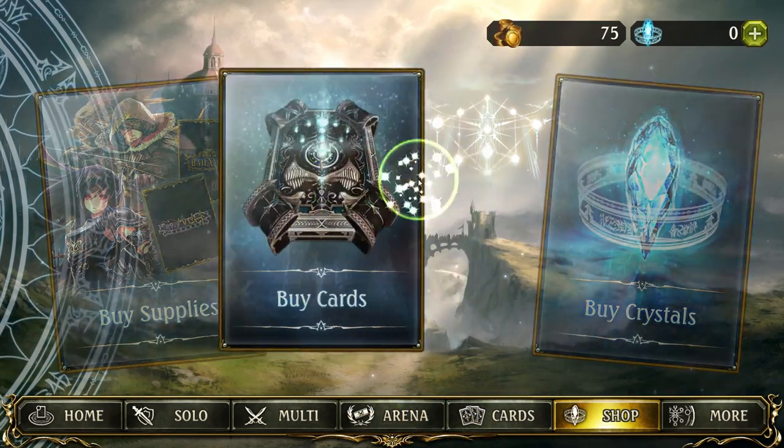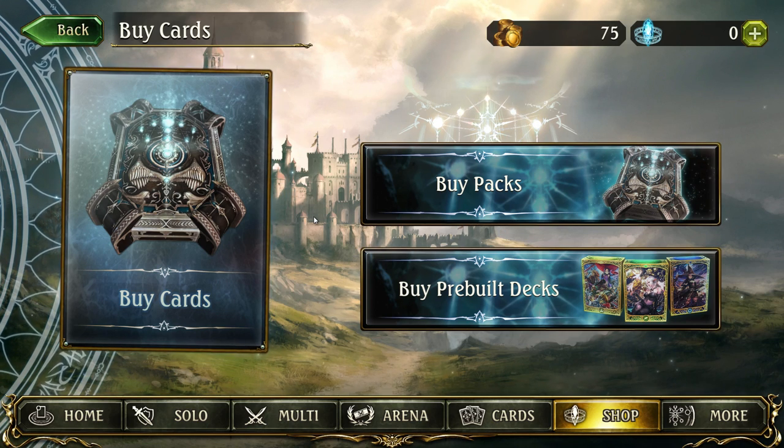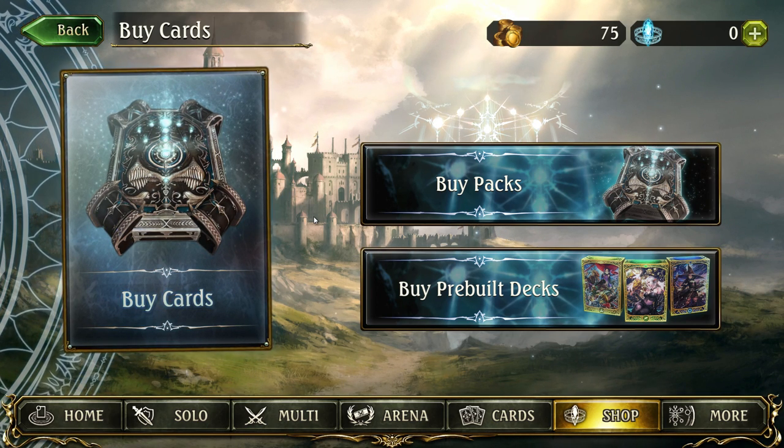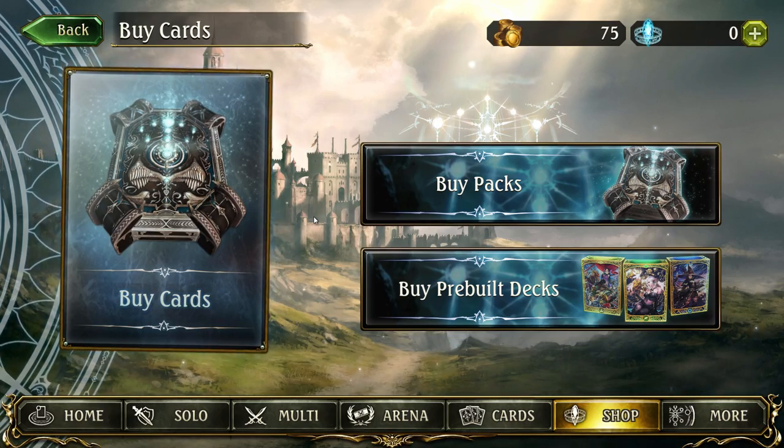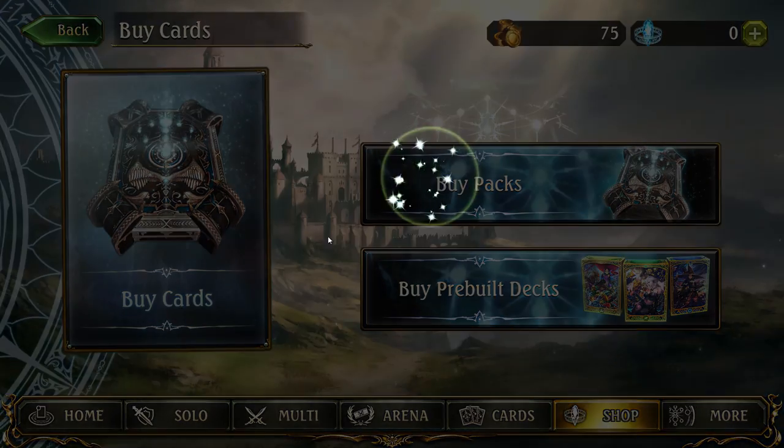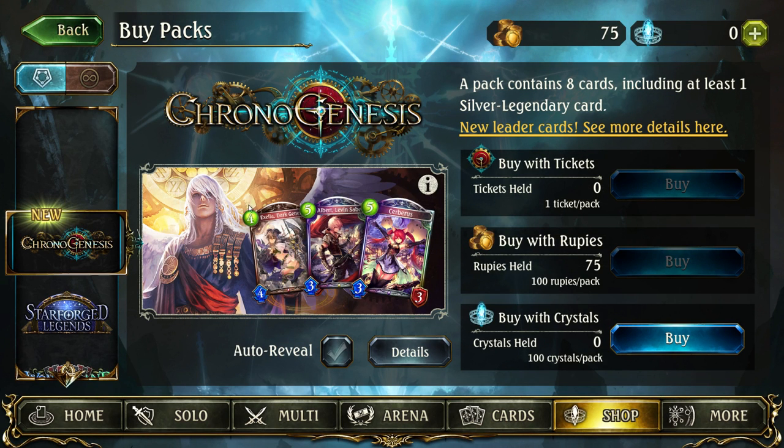Buying cards is an integral part of any CCG, and here we have two options: buying packs — which is what you will spend the majority of your resources doing — or buying pre-built decks. That's a lot of buttons, but don't worry, we'll break it all down.